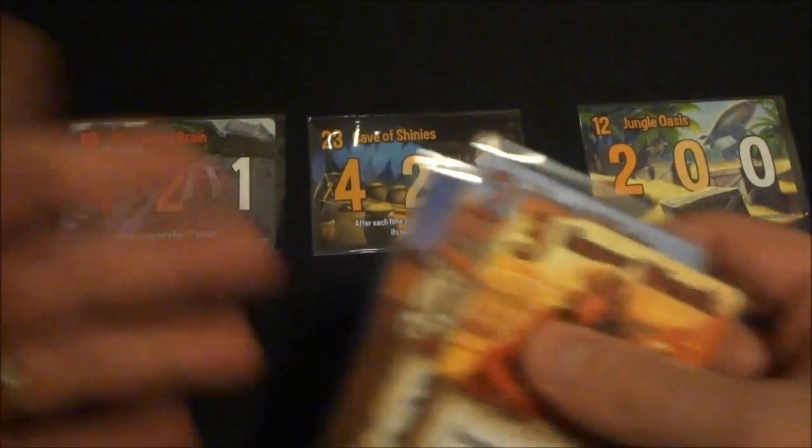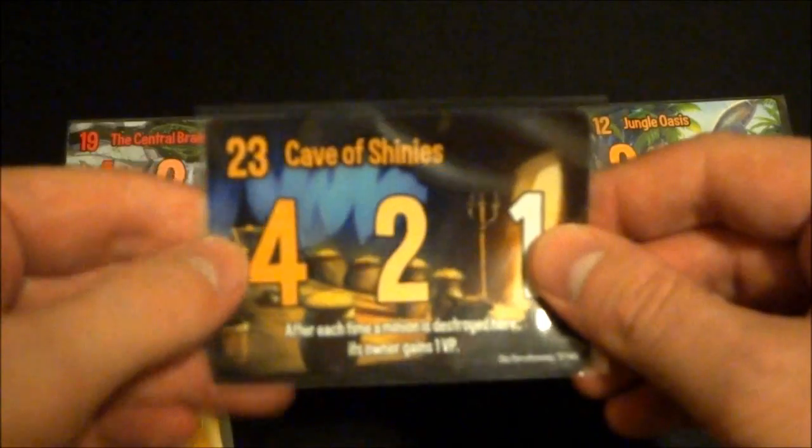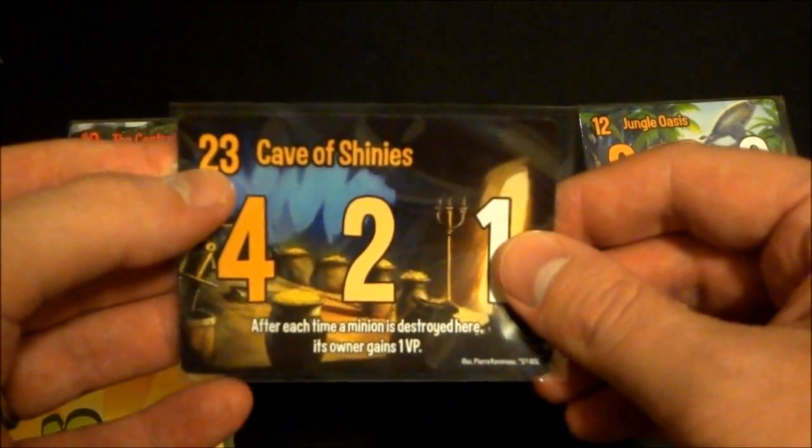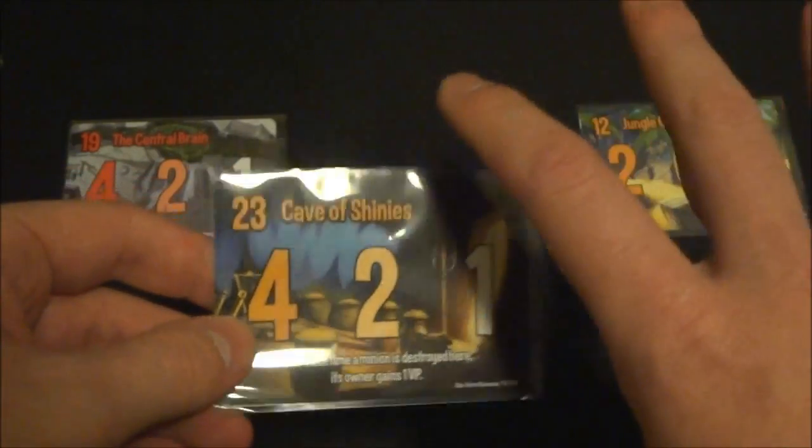You start the game with five cards but can have up to ten in hand, discarding any extras at the end of the round. You'll get quite a few cards, which makes it fun to piece together different effects. What you're trying to do is win these locations. Each location has a number on it — that's the total power that needs to be in play at that location from all minions across all players.